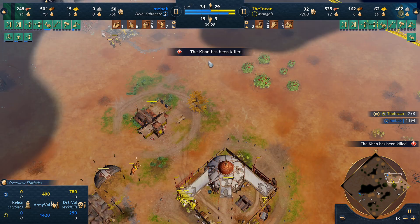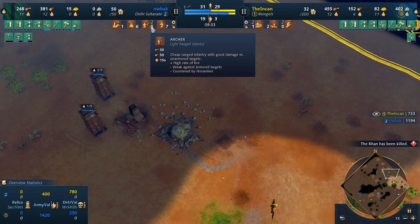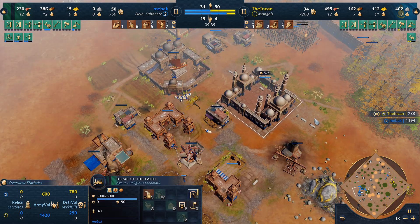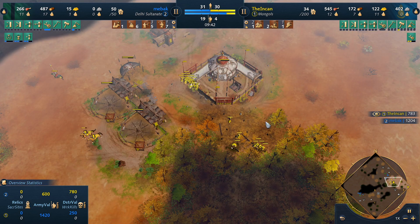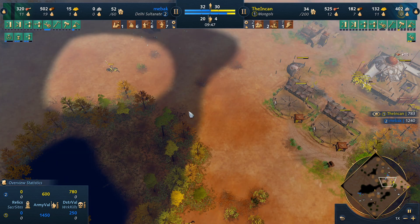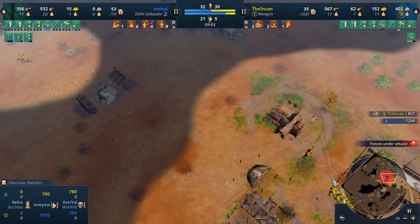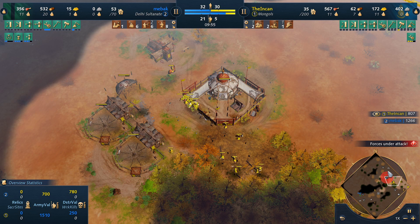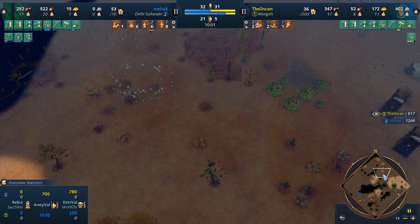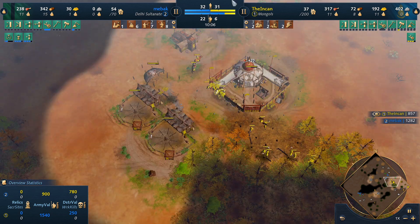He does a good job garrisoning. We're just massing up some cav to deal with this — at the same time he's massing up archers, which is just natural for Delhi. What did he age up with? Down of the Faith. If he ages up with Tower of Victory he might actually kill us because the archers are so good. We start sending cav out to raid food sources — we know he's got berries, deer, and sheep, but he'll be moving to deer and berries. We're kind of behind where we should be. We've lost a lot of resources — a tower and two Ulus.